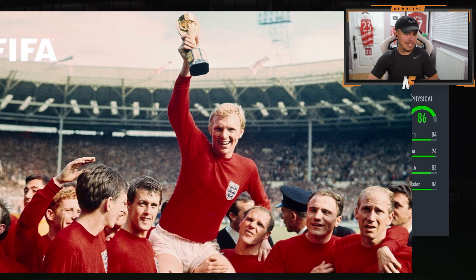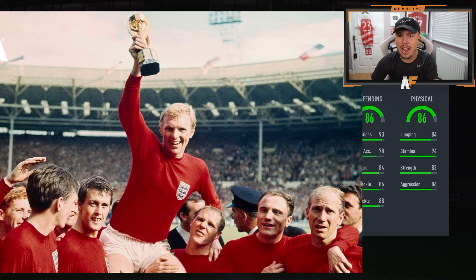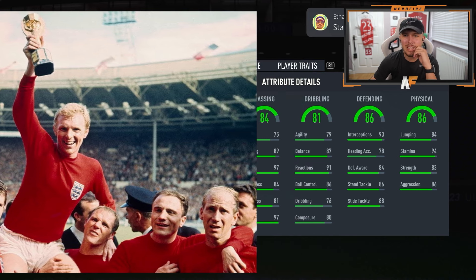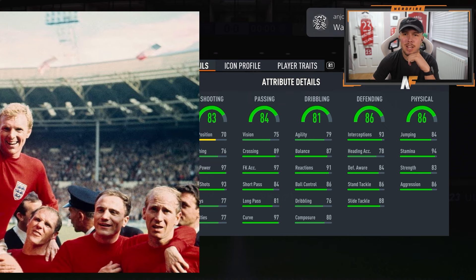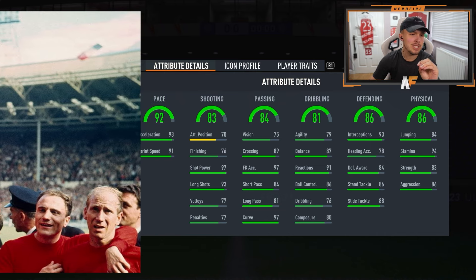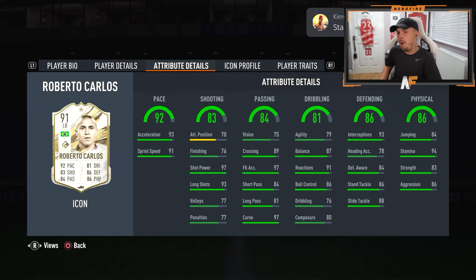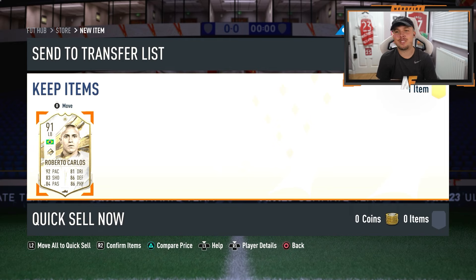Here we go — first stats up: 86 physical, 94 stamina, 83 strength, 86 aggression. Next up we've got 86 defending. I think this is going to be like a Roberto Carlos. What's the dribbling? 81 — he probably has a little bit better dribbling than that. 84 passing, quite an all-round player. What's the shooting? 83. Pace of the card is 90 — I'm 90% sure this is prime Roberto Carlos. And it is indeed prime Roberto Carlos. Sadly not a Trophy Titan Carlos, but it is what it is.